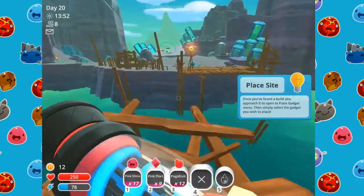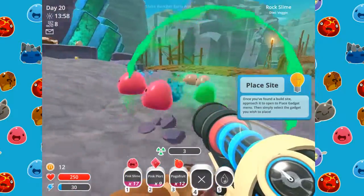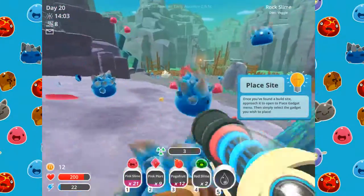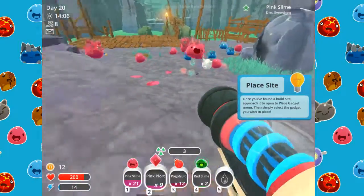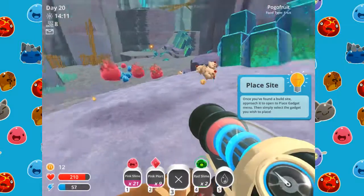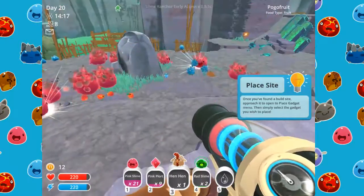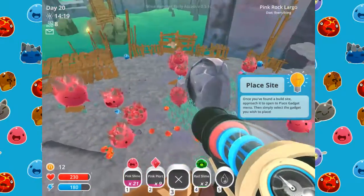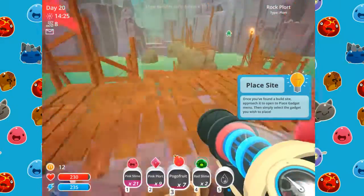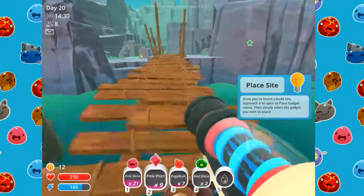Alright, we'll go over here and grab like two rad slimes. There we go. Oh, there's a lucky slime — pogo fruit, get rid of this. I need a hen — is it gone? It did seriously just leave. Why wouldn't it? We'll grab these and now go back — let's just hope we don't die because we have a lot of stuff on us.